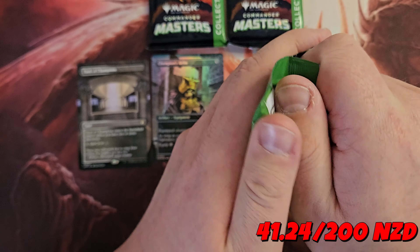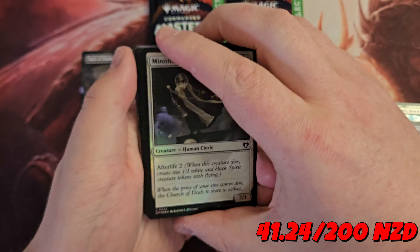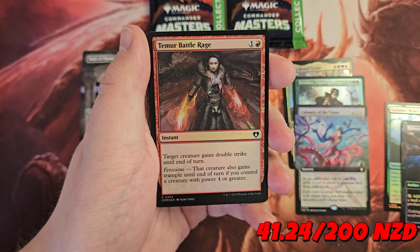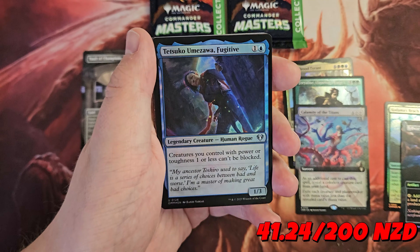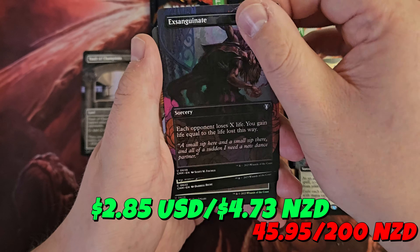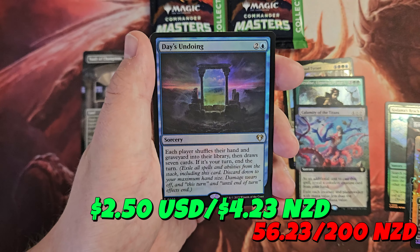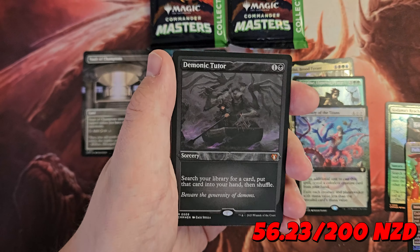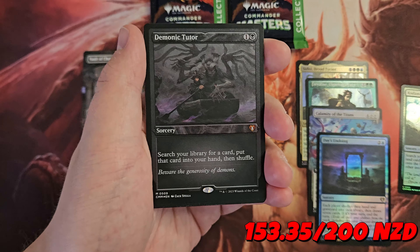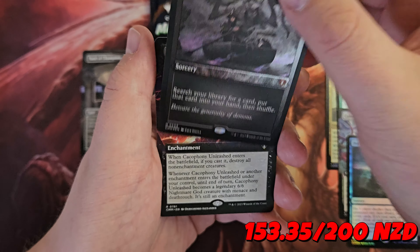They're so exciting to open. It's a lot of pressure though — only four packs. We really got to do well. There's super high variance in these as you've seen if you've watched some of my other openings. Boundary Inspector. Kodama's Reach is nice. Reverse Engineer. Heart Piercer Bow. Hero's Blade. Judith the Scourge Diva. Oil Island — very pretty. Tatiova. Benthic Druid. Elvish Mystic. We've got a Foil Felwire Stone — very cool. First rare or mythic is Sidisi, Brood Tyrant. Then we have Etched Fraylies. Lanoir's Fury. Then a Calamity of the Titans from the Commander deck. Vault of the Champions Full Art. And the last one is a Foil Champion's Helm.